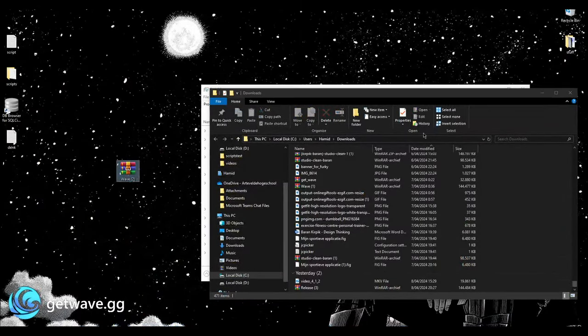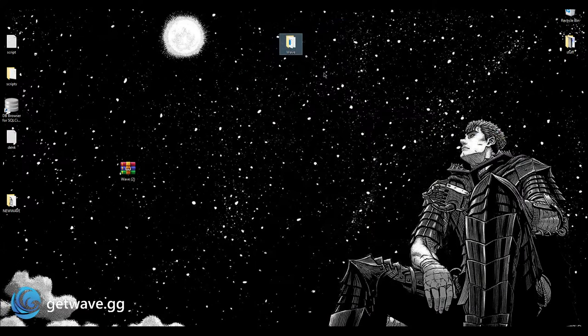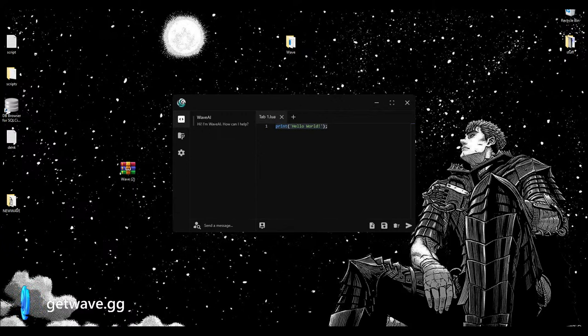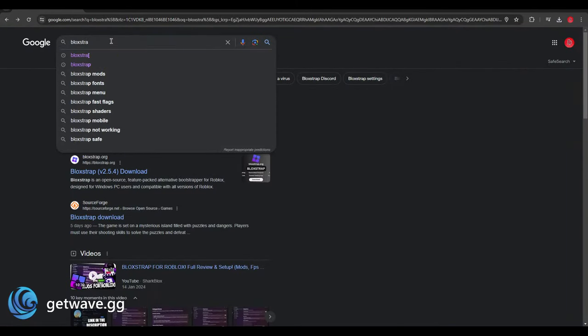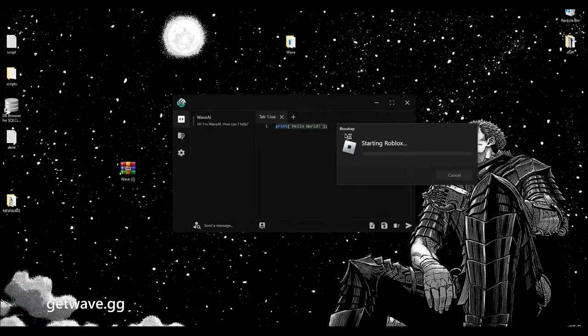Let me open it up. You can put your Wave folder onto your desktop right here as you can see. Open it up and you will see this — hit Wave and you will see the UI as you guys can see right here. That's pretty much it, except you need one more thing: you have to go into Google and type in 'Blockstrap.' You'll see a GitHub page — click on it, install it, and then it will show up as 'Play Roblox' in your search bar. Open up Roblox using Blockstrap, otherwise it will not work.